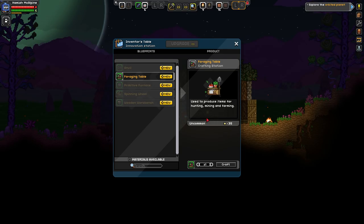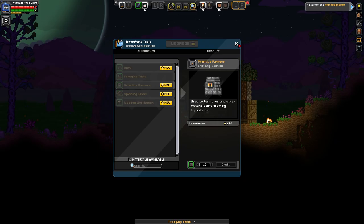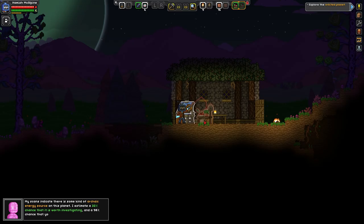We can do a foraging table now — it only costs timber and wood so we can do it now. We probably don't have enough for a furnace yet — we need cobblestone and a campfire. We've got the mud, we just need to get some cobblestone — that's no problem at all. Let's put this foraging table down.